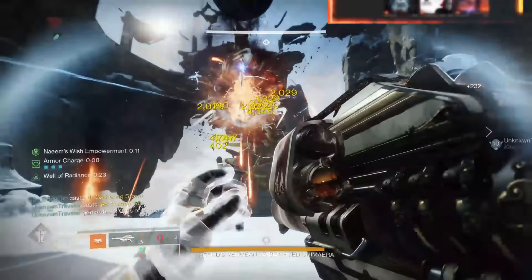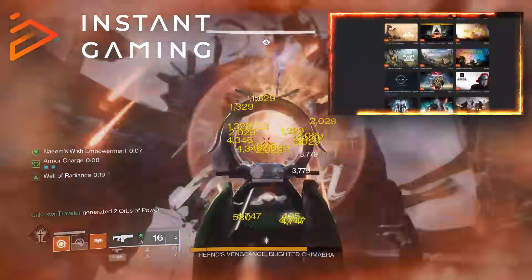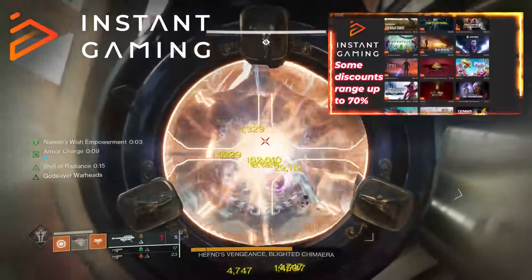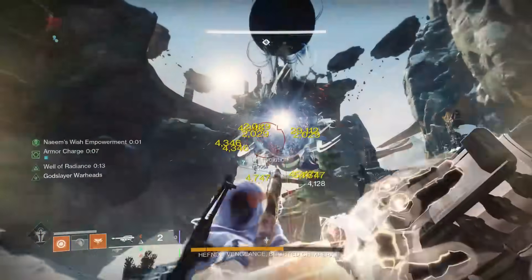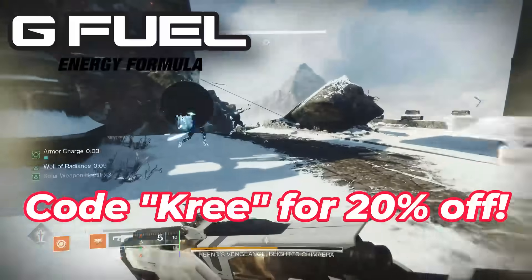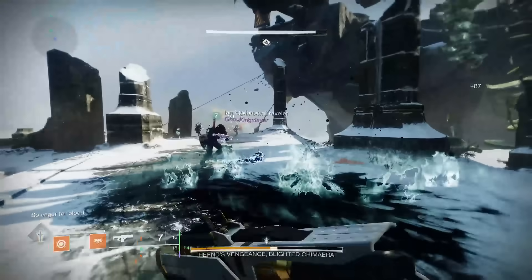Quick shoutout to our homies over at Instant Gaming, whose sole purpose is to save you money on games and DLC including The Final Shape. If you want your games and DLC at a cheaper price, head over to Instant Gaming. We also have the G Fuel link right under it — both are at the top of the description. Use code CREATE for 20% off at checkout.